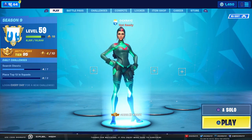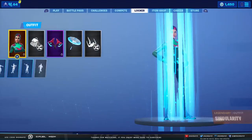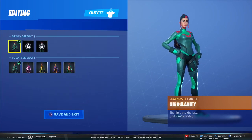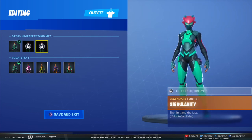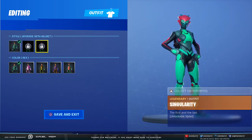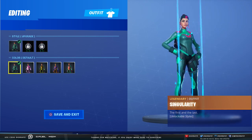So today I'm going to be showing you guys where to collect Singularity's different masks. Now if we go over to my locker, a whole bunch of her outfits are already set up. When you edit her style, you have different color variants. These are unlocked by the challenges for her skin — they give you basically more armor and then a helmet.